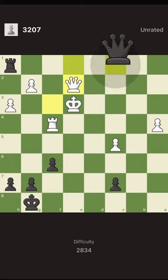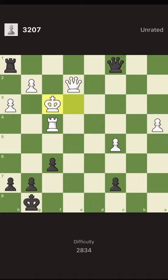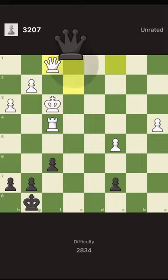Right — we could give a check and attack the rook at the same time. And then that's the final blow, and we win the game.